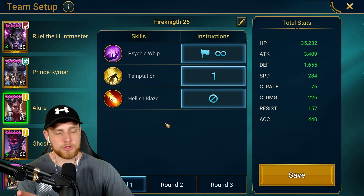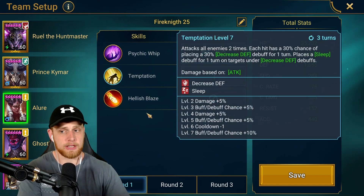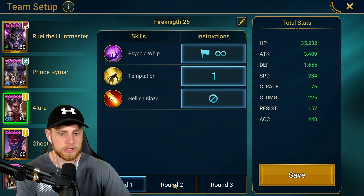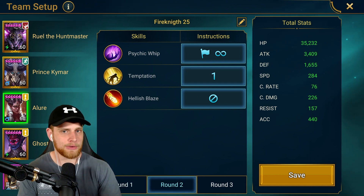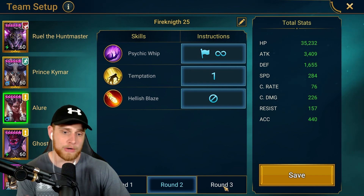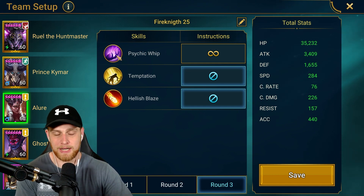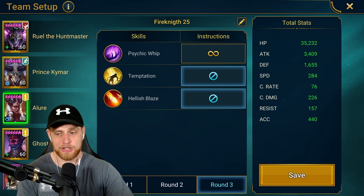For Allure, do whatever you want more or less. I have this specifically set up to my speed tunes, so she's basically putting the enemies to sleep and then Ruel's coming in with an A2 ability hitting them pretty hard. But you can mostly just leave this open. The most important thing: make sure Allure on round three is only using that A1 ability, because if you leave it open she's going to do whatever she wants. So just turn off the other two abilities and just use that A1.